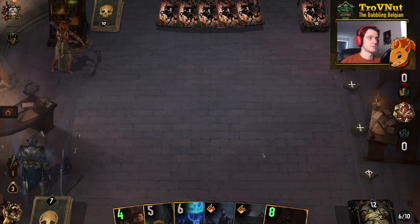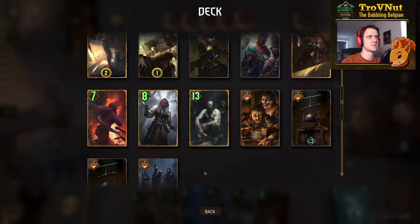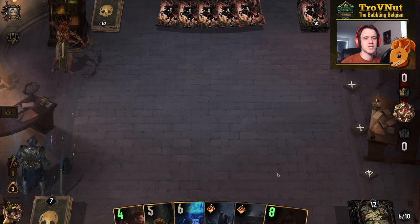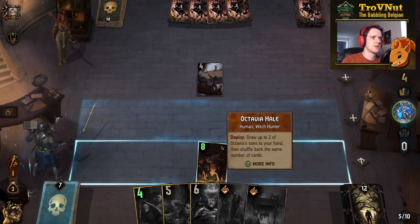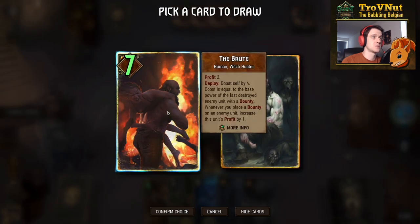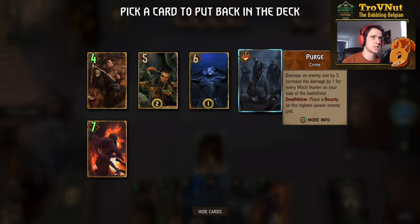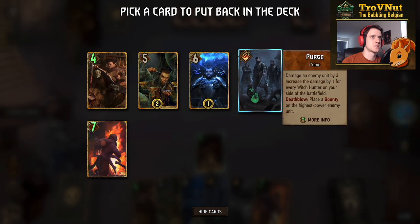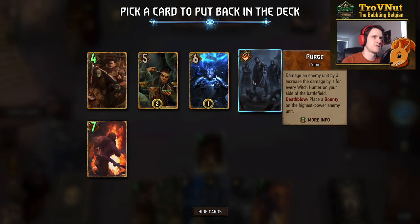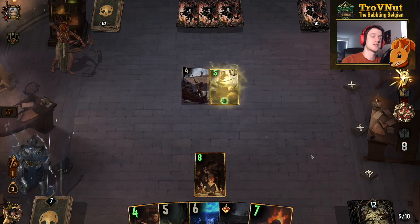I can actually get the Brute in hand. We get a Smuggler, so let's put Octavia Hail down — I'll get the Brute since he's better than Ignatius Hail, and confirm that. We need to get rid of another card — these are two bounty cards. Hysteria is better than Purge here I think, so let's get rid of Purge.